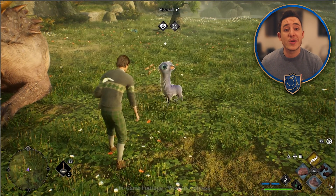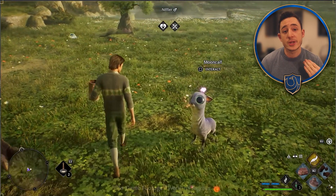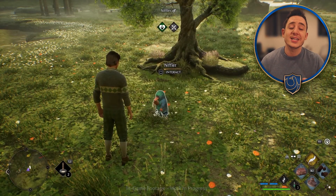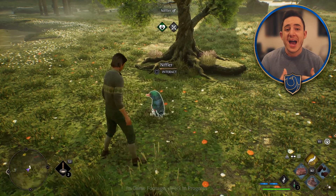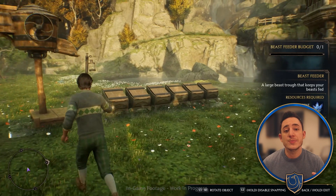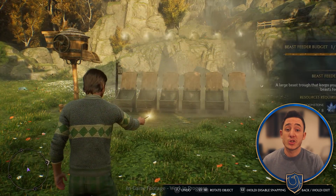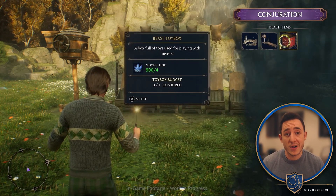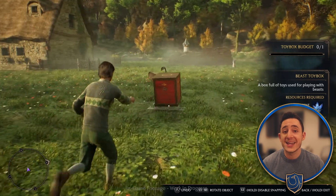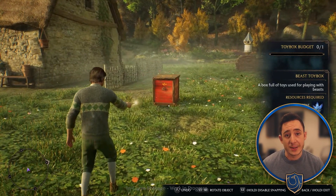Every beast will give you something different, whether it be Mooncalf fur or Puffshine fur, depending on how you interact with them within your Vivarium. At the start of the game this is a very manual process where you interact with the beasts to pet or feed them and make them feel comfortable. However, as the game progresses, you will actually begin to automate some of these features if you wish, making you more efficient with your Vivarium. Given some of the potential upgrade material requirements of late game gear, I think it will be good to get into this once it becomes available.